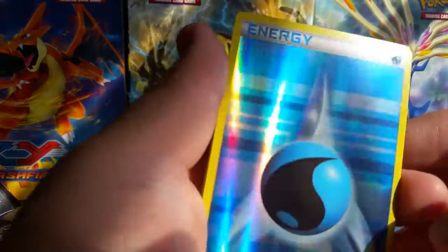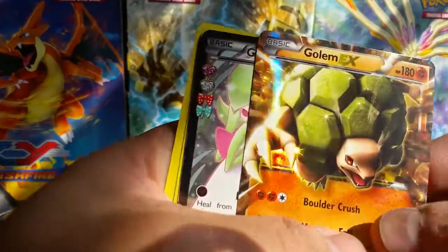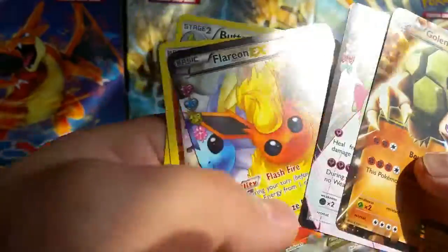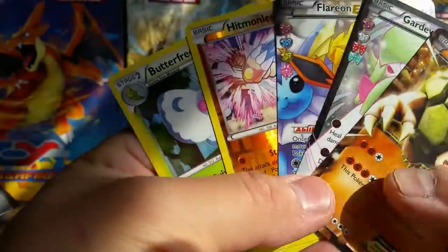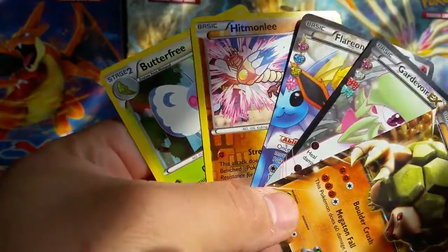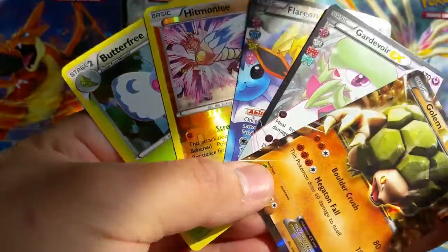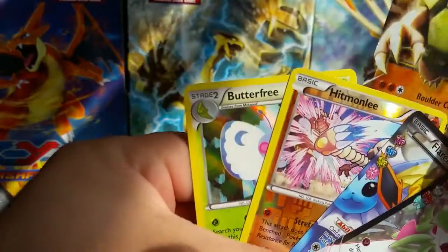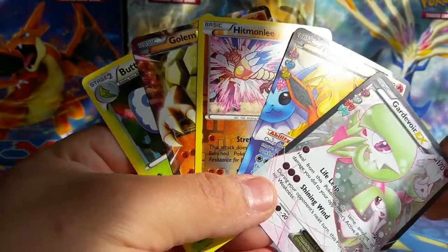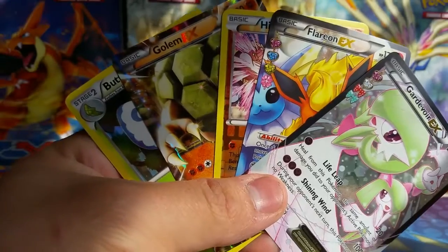If you guys see these in the store I recommend getting them because you're pretty much guaranteed an EX. We got three — three! How about we do a viewers choice? Let's do a viewers choice. Here's my pulls: two Iranian collections, that Butterfree Hollow, Hitmonlee Rare, and that Golem. Thanks for watching, make sure you guys check out Mudkit POW's video and tell us who won. I love this set — thanks for watching, keep ripping!